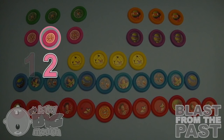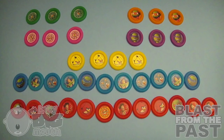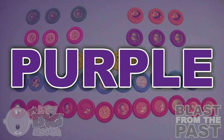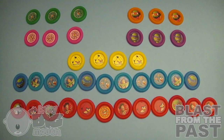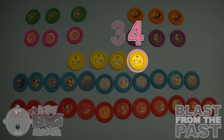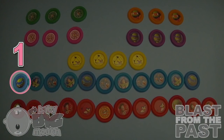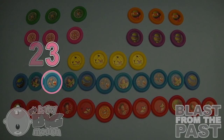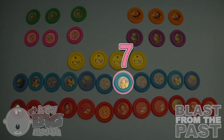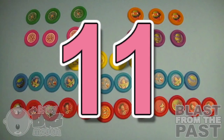One, two, three — three pink discs. One, two, three — three purple discs. One, two, three, four yellow discs. One, two, three, four, five, six, seven, eight, nine, ten, eleven — eleven blue discs.